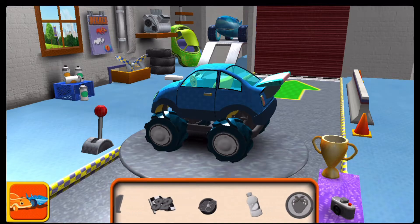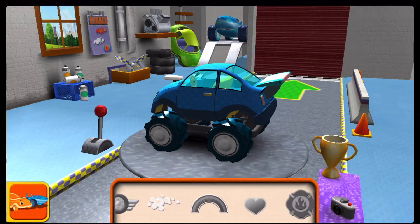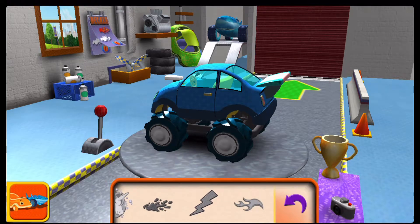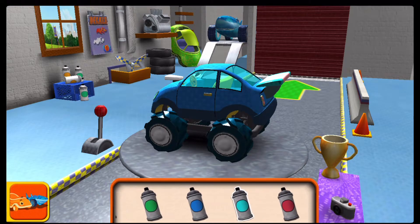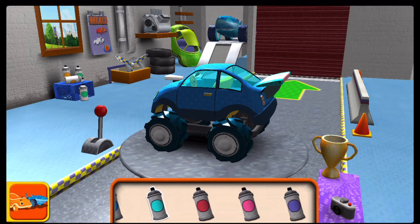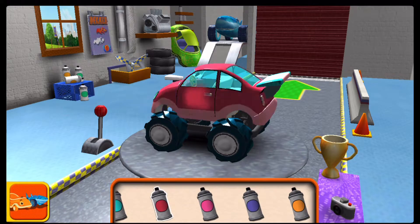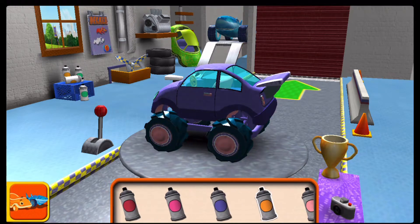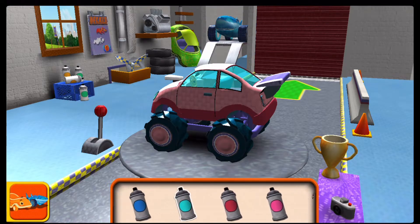Decals. Paint! Choose a color, then tap the car part you'd like to paint.